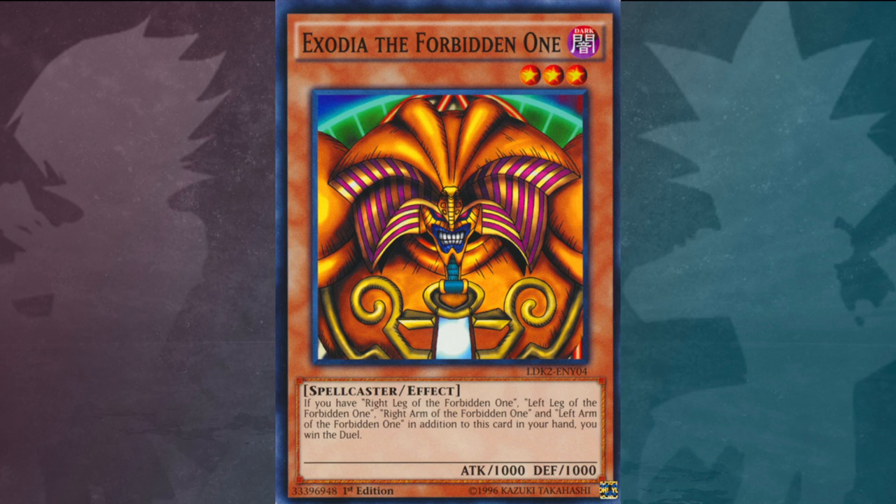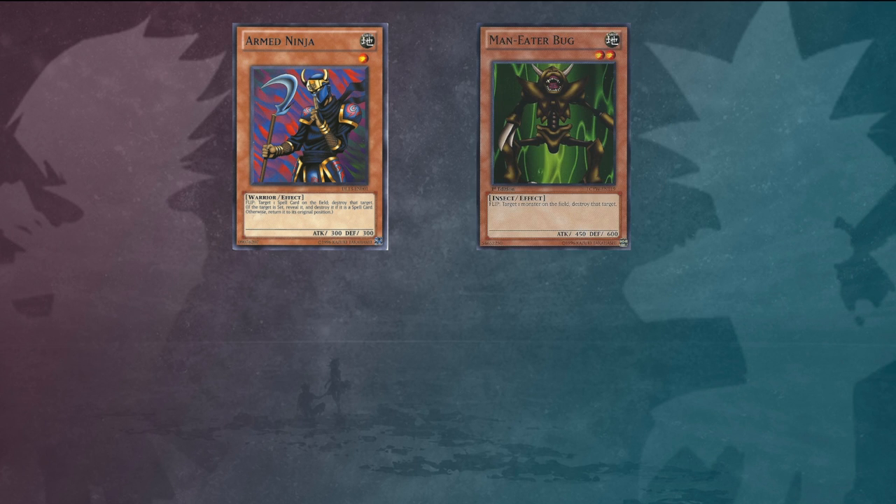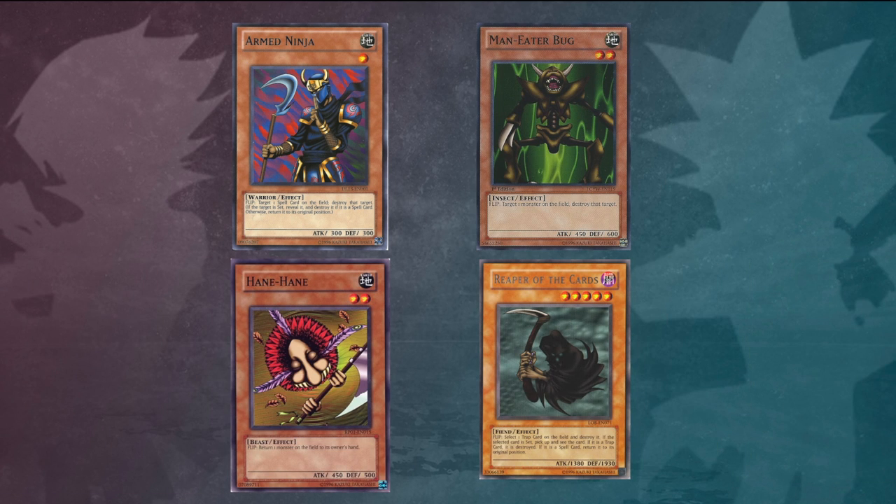This card was actually one of the first five cards ever released to have a card effect. The other four were Armed Ninja, Manny to Bug, Hain Hain, and Reaper of the Cards. Out of all five, this is the only one that doesn't have a flip effect.